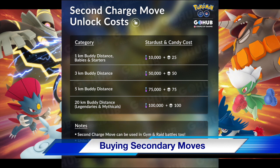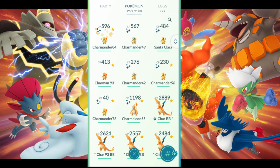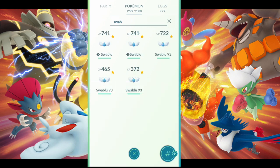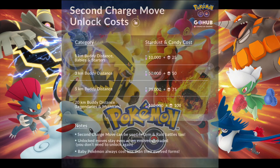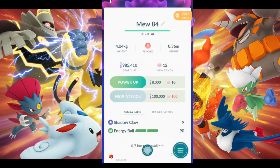Buying a secondary charge move in Pokémon GO can be super useful for raiding and PvP. Costs are based on your buddy walking distance. One-kilometer buddies — starters, babies — cost only 10,000 Stardust. It's very advantageous to get these Pokémon on your team with secondary moves, as some pack a real punch. For three-kilometer buddy distance, it costs 50,000 Stardust and 50 candy. Five-kilometer buddy distance costs 75,000 Stardust and 75 candy. For 20-kilometer buddies — legendary and mythical Pokémon — it costs 100,000 Stardust.